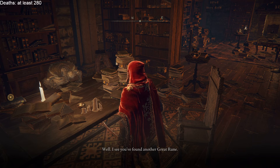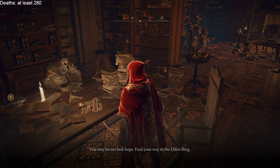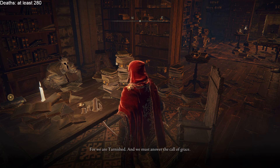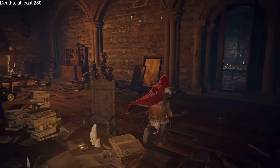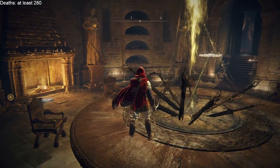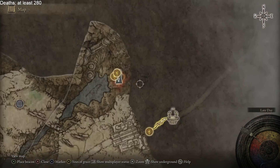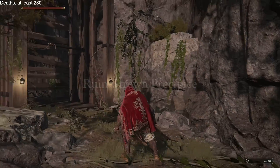We found another Great Rune — make the journey to the capital Laendell, at the foot of the Erd Tree to the east of the Altus Plateau. The Two Fingers will deny your passage no longer. This NPC can tell you where to go. We need to go kill Star Scourge Radahn, but I think we're a little undergeared for that. Let's get a few more upgrades first so Caelid isn't as scary. Also, I can't upgrade my armor, just weapons.